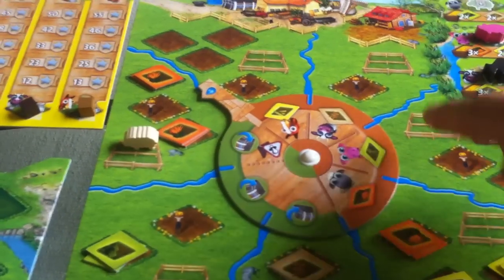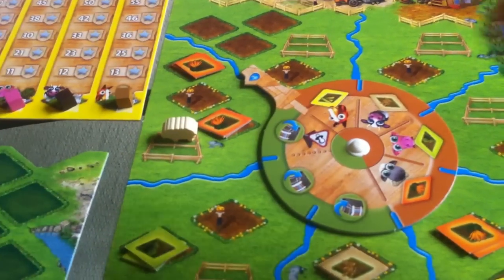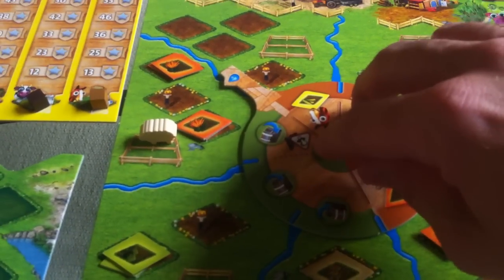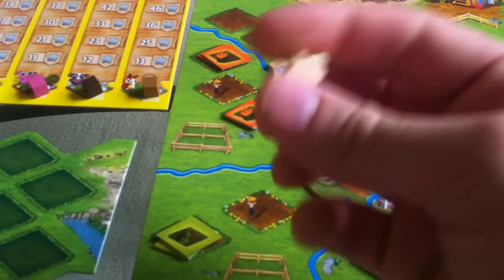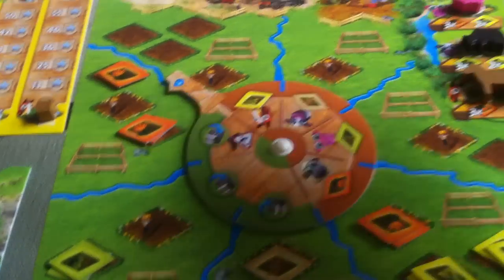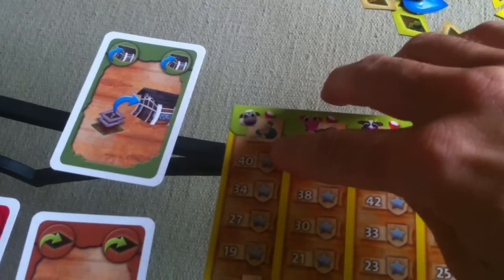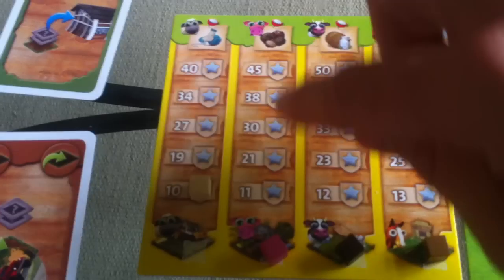Before we move on, there is one very important thing I forgot about in my turn. Remember I moved my wheel quite a bit and I couldn't move it any farther because it hit the wall of these unharvested crops. One important thing did happen: I moved it far enough that this little pacifier symbol has landed on the section where my sheep is. That means my sheep has produced the goods he's going to produce and he goes back. Basically, as soon as this symbol crosses over where your animals are, he goes back to his stables and waits to be fed again.